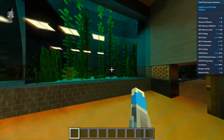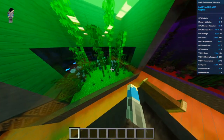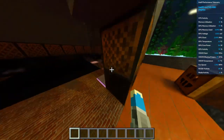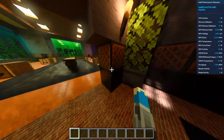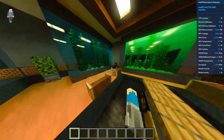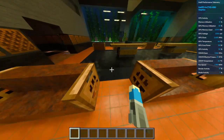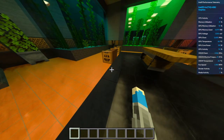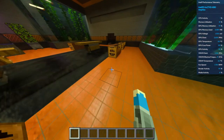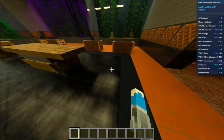I've also got the settings and performance information on the top right — the telemetry data. I am in creative mode, I can fly. We are using about 80% memory, GPU clocks look good, temperatures at 60 Celsius, which is a little hot but we're fine. Fan speed is around 90%, but overall we're fine.